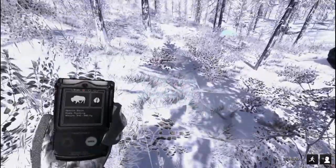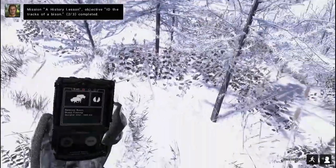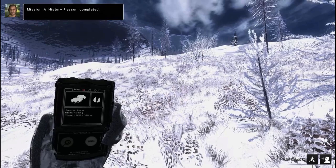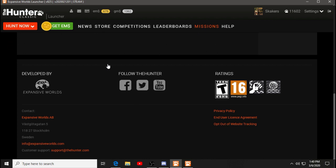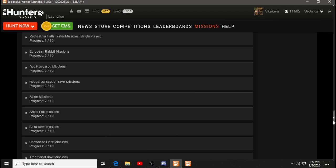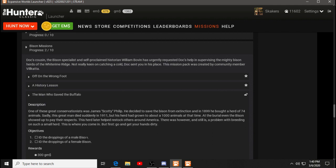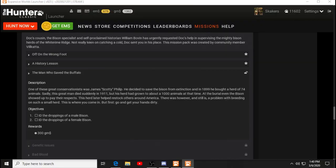Sunglasses are on. I am in the grass. Oh, there's one over here — number two completed. I knew that one was there. There's one up here — a history lesson completed. History lesson, is that for bison? Bison mission — oh yeah, a history lesson done. So 'the man who saved the buffalo': ID the droppings of a male bison, ID the droppings of a female bison. I'm gonna go ahead and activate that.